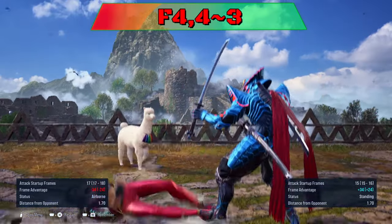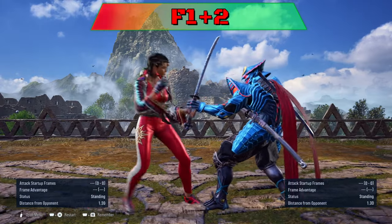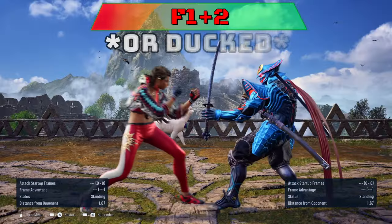It can be interrupted from 4-3 with a launch. 4-1-2 can be sidestepped or sidewalked right, or ducked to punish.